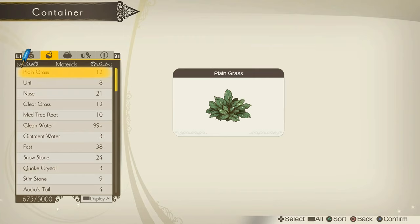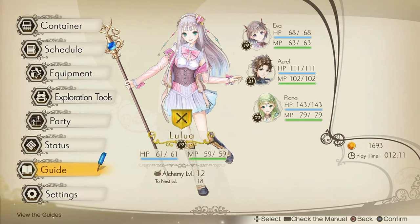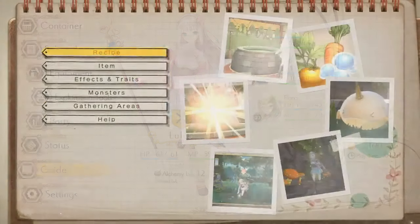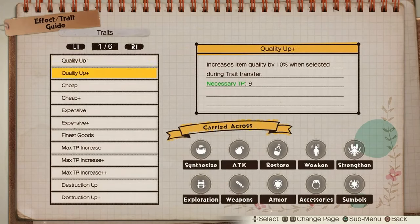Because you don't care if this plain grass has recovery power — you want to transfer that onto a healing item. If you want to look at the traits, you can go to the guide, then effect and traits, then trait. Here it will show you a list of all the traits that you have unlocked. I think you need to have seen them at least once for them to appear here. For example, quality up increases item quality by 5%, and it shows you on the bottom right which items it can be carried across.